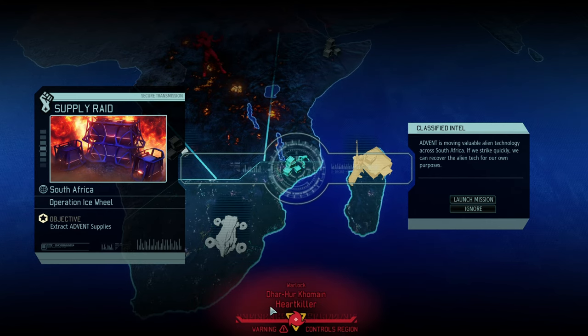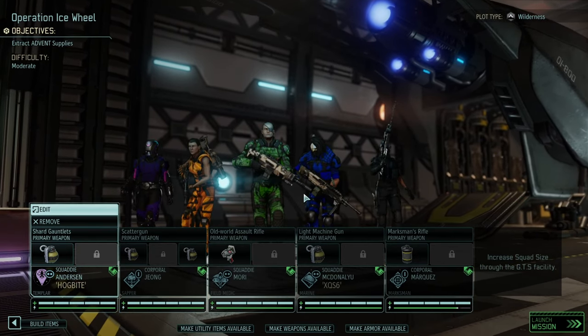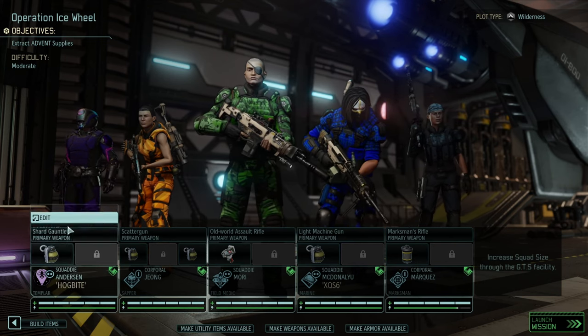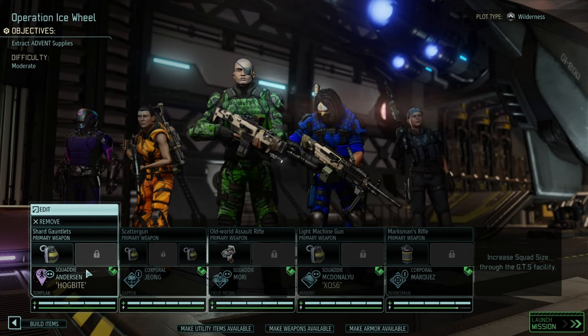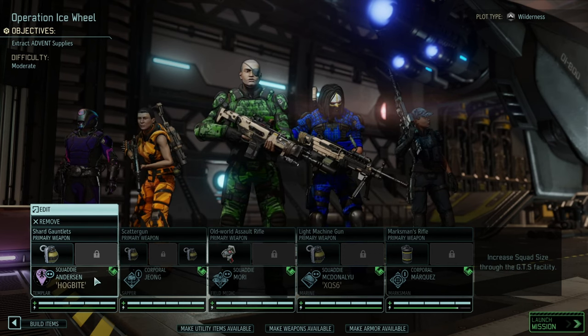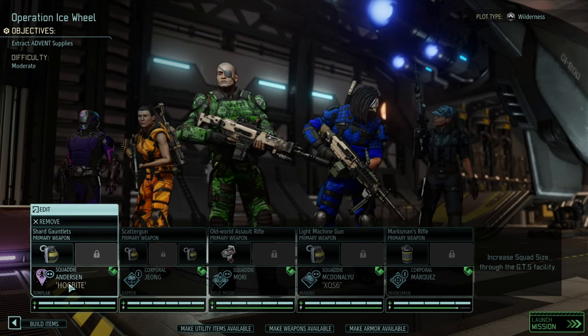It is time for a supply raid. Tadcat nailed everything, didn't miss a beat, so I'm now up with the extraction of Advent supplies and part of that will be to push through Operation I's Wheel. We do have five soldiers available and in typical Saiken fashion they got Hogbite. I can already see Hogbite has Bladestorm, so what am I supposed to do? You've got to take the wins where you can get them, so Eric Anderson is going to lead the team, although he's a squaddy.